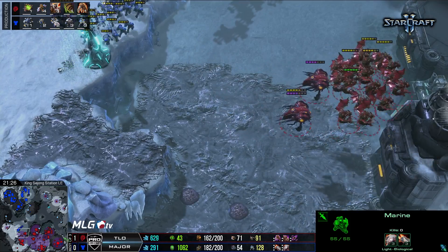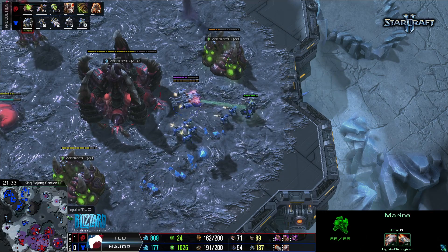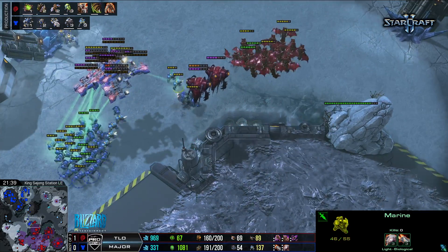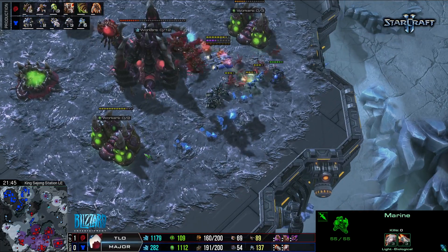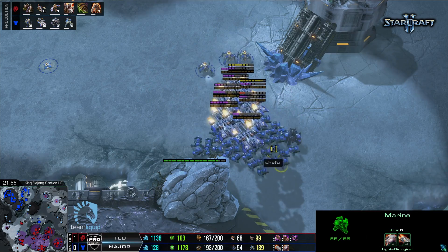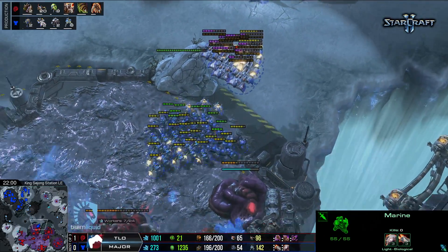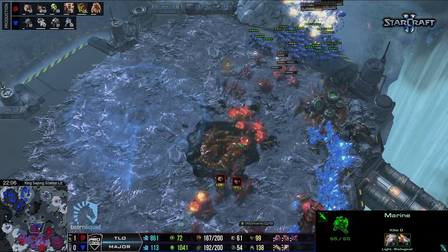Major doesn't have a big force anywhere, but he is always able to retreat. We're seeing Major almost able to take out the Hive. Major trying to assault the middle position and TLO does a swing around — TLO checks if there's a fourth there. There isn't, so he can continue to defend. Major's trying to find any vulnerability, and TLO is going to pick off the center base, but it's unclear how bad that is for TLO.